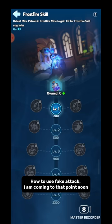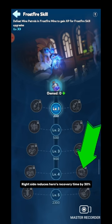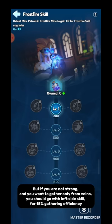For level 4 skill: the left side increases orhalcum gathering efficiency by 15% when you occupy any vein. The right side reduces hero recovery time by 30%. In Frostfire Mine, if you lose any battle, your troops never get injured but your heroes do get injured. Level 4 skill depends on the chief — if you are strong and playing to capture the Smelter, go with the right side for hero recovery. But if you are not strong and want to gather only from veins, go with the left side for 15% gathering efficiency.